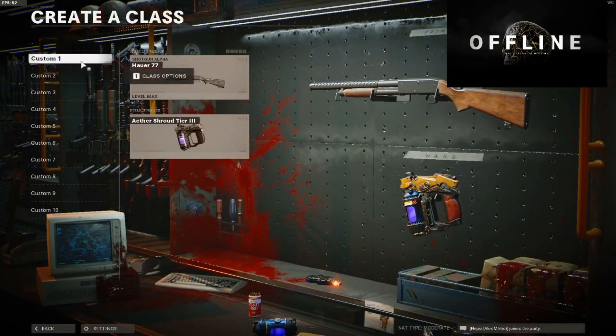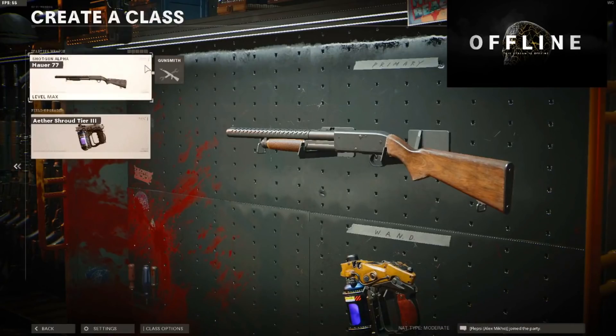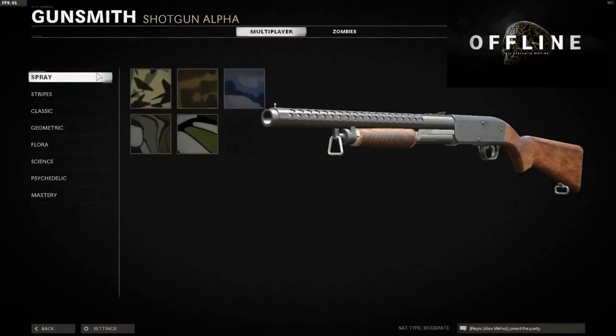You're going to need a friend, so drop your gamertag down below to find someone or join my Discord to find people. Now join your friend in a Zombies lobby and put the gun you have the camo on in the same slot number — for us it was class one. I also want to give a quick shoutout to CraftyPlays for helping me with this footage.